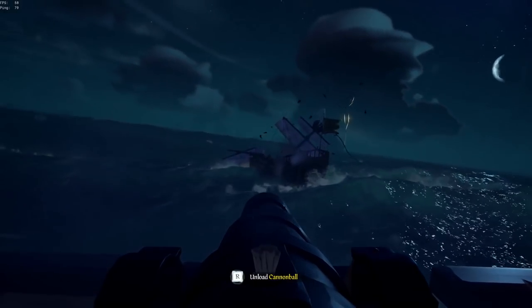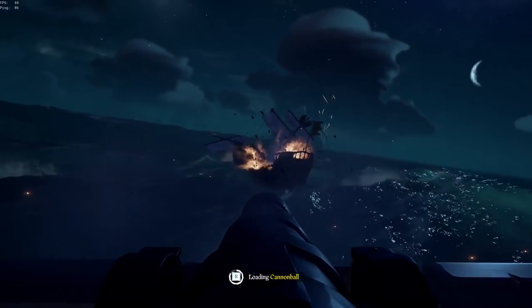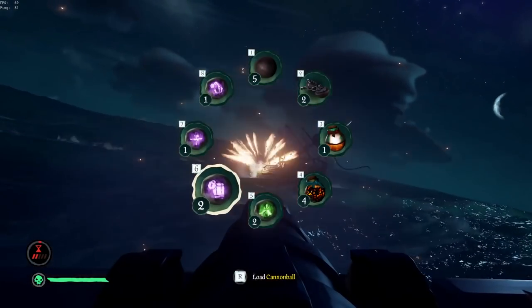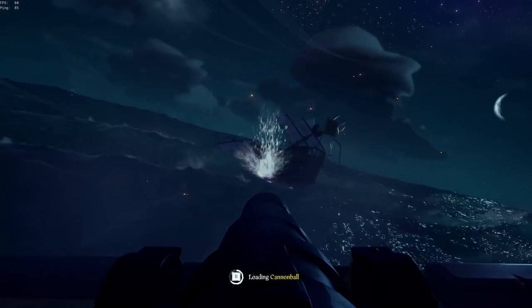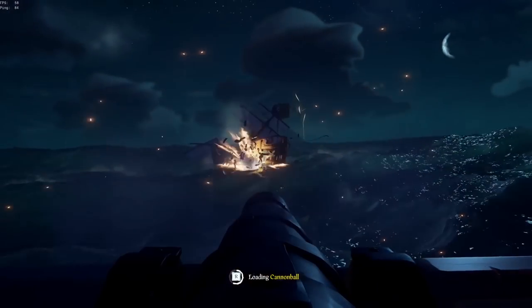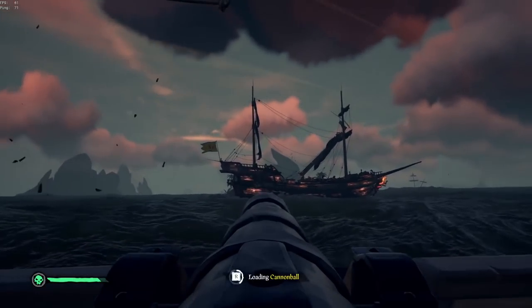The barrel ball — this is one of the weaker curse cannonballs. If you hit an enemy ship with this, it'll make the players unable to access their supply barrels for a short amount of time, but they still have all of the supplies that are in their pockets. So really the only good time to use this is when you're putting major damage on an enemy ship and it might give you a slight advantage.